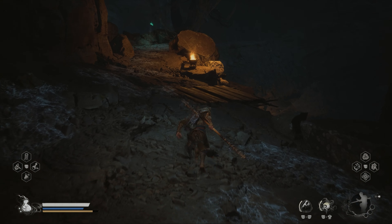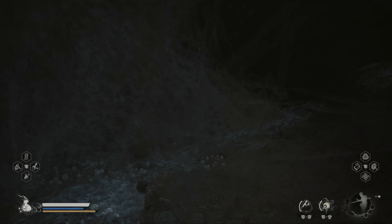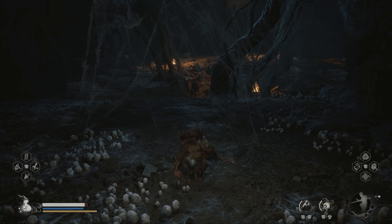Continue by going further up from here. Now drop down where the wooden bars are and continue along the way. In the next cave take the left path and follow the way into the next tunnel.